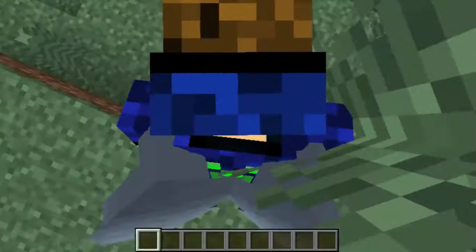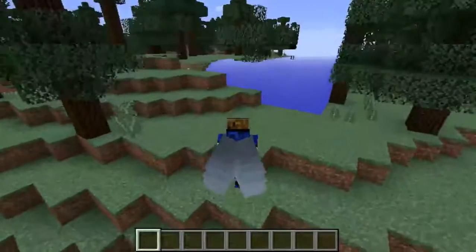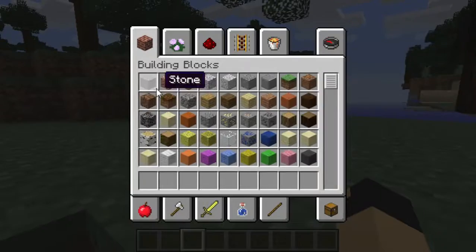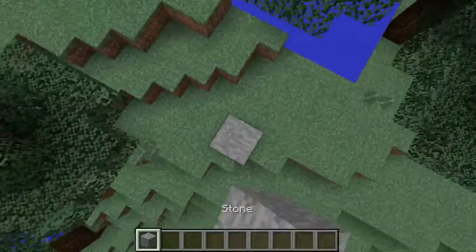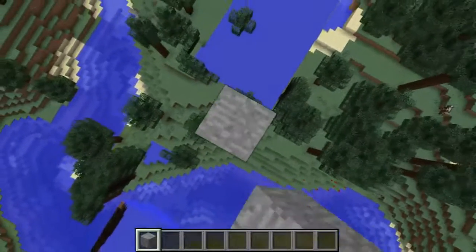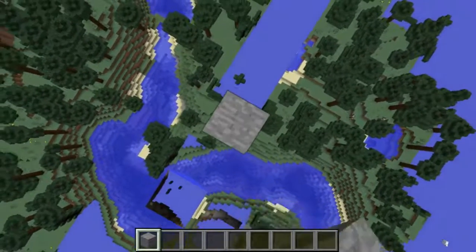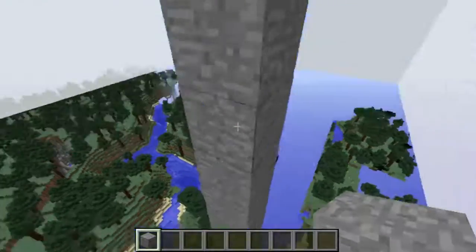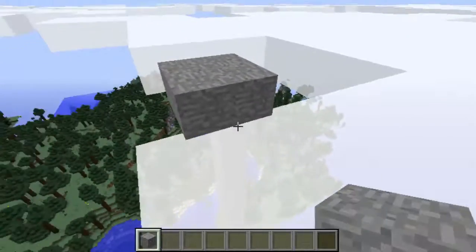It just keeps you in that flying mode until you hit the ground — I think that's what that is. I'm going to get out and get a building block, like stone, and build straight up. And we're going to go get the 'When Pigs Fly' achievement in the best way you could ever do it.